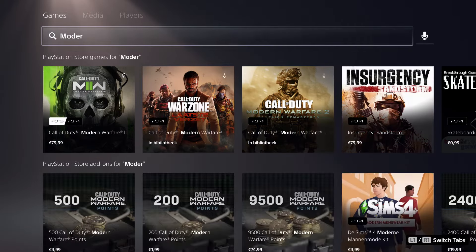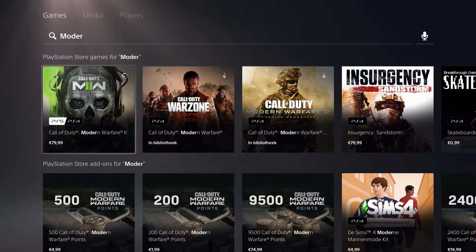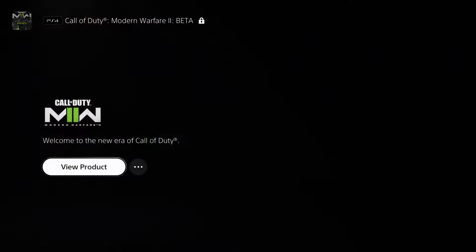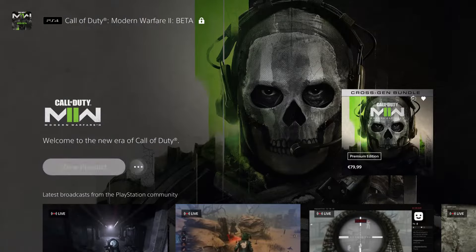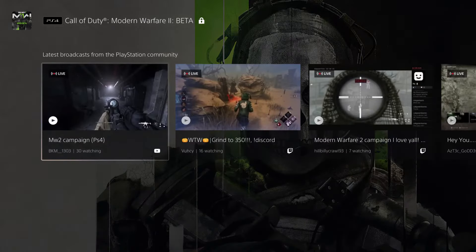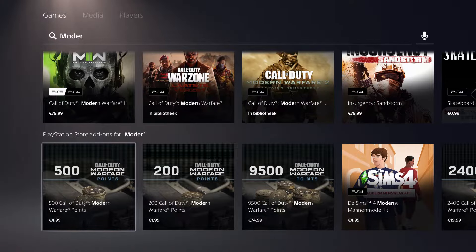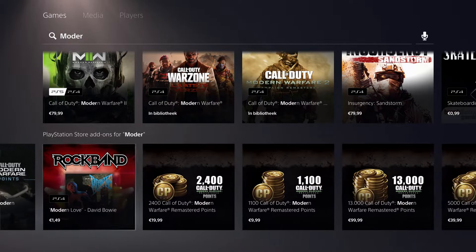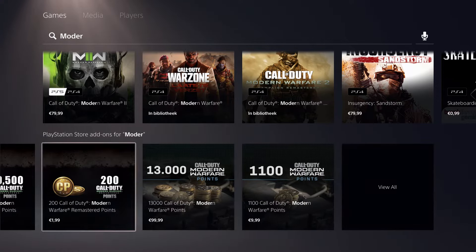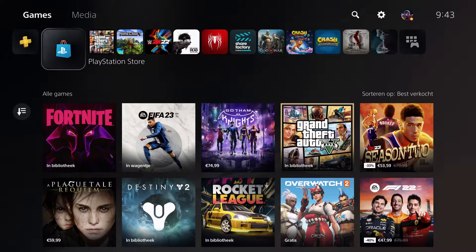Let's go ahead and go to Modern Warfare right over here. I'm going to select the recent one. On here you can basically access it, and you can see you can get a lot of stuff — but if you don't own the game, it sometimes doesn't show everything.